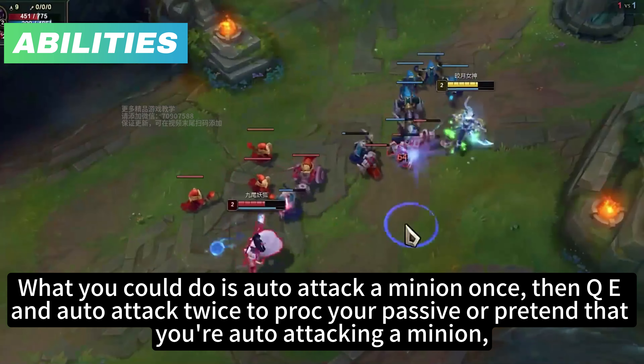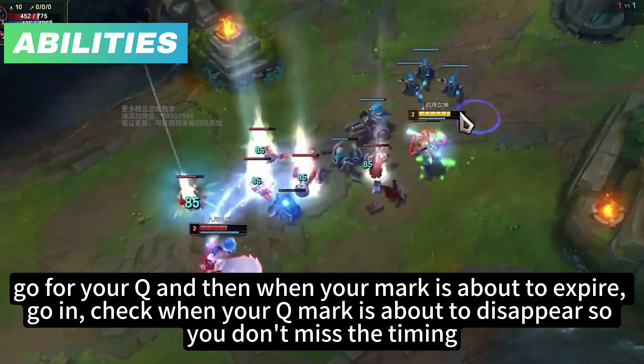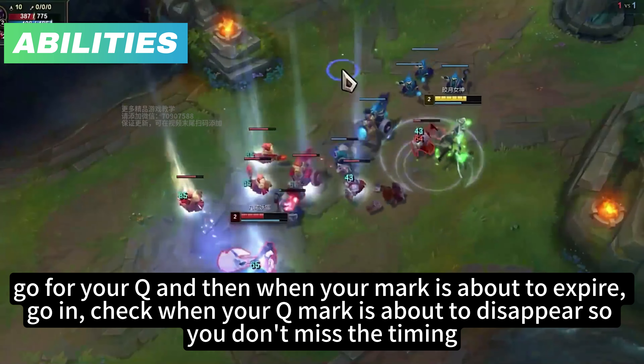Now let's talk about Diana's E. If a target is marked and you use E on them, the E will refresh — and we can do a lot of cool tricks with that. Once there is no target with E marks, E will go on cooldown. The cooldown of E is very considerable, so if it's not necessary to kill someone, try to avoid breaking your E — otherwise you'll be fairly useless.